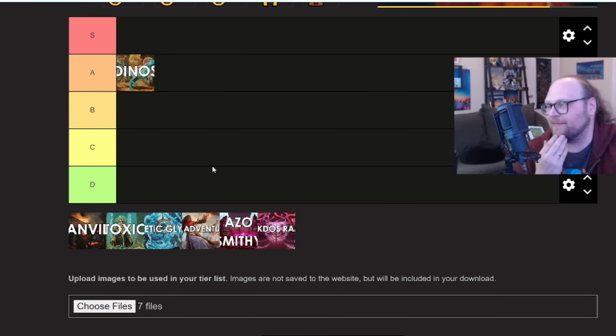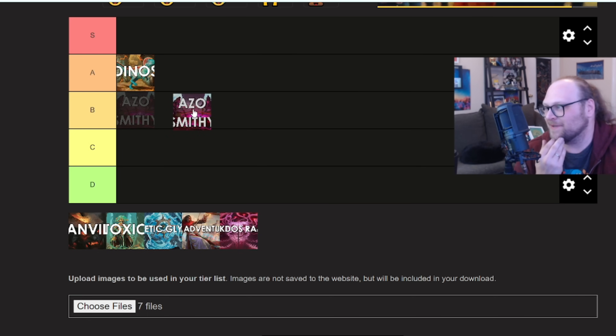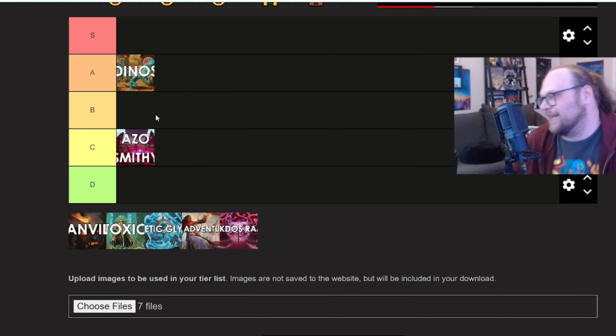Azorius Smithy — I'm pretty sure it's definitely worse than Dinosaurs, as much as I love Thousand Moon Smithy and this deck in general and all the ways to build it. It's fun. Mono White Smithy is fun. There's even an Orzhov Smithy deck that's kind of cool with Blood Fountain and stuff. But of all the decks we're going to look at today, it's probably a C tier deck. That doesn't mean it's bad — I don't think anything we're going to look at is going to be in D tier. Can you imagine a planet with 1000 moons? Let's move on to the next deck.